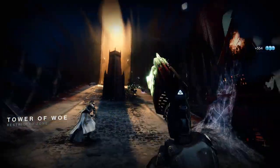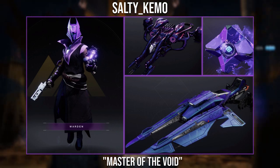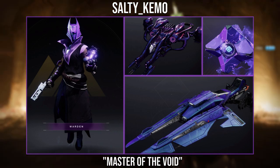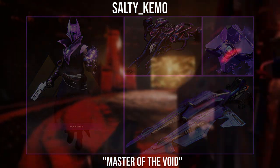Now moving on to the fifth submission winner, we have Salty Kimo with the Master of the Void, using the Hood of the Exile with the Liminal Voyager, which is a combo I haven't really seen that often. This is an overall pretty great set, providing a really nice Ghost Shell, Ship and Sparrow to pair with it.